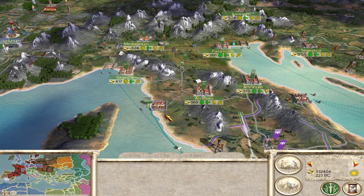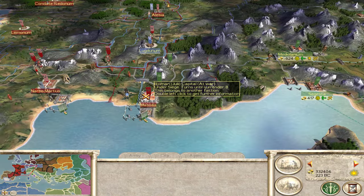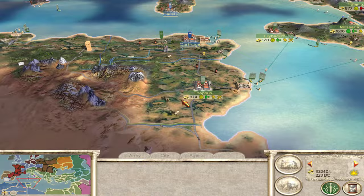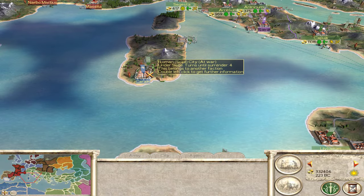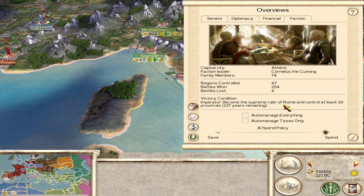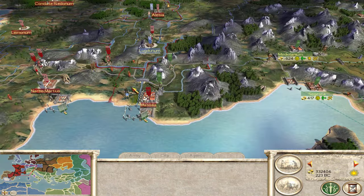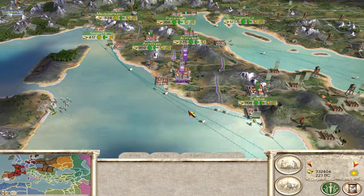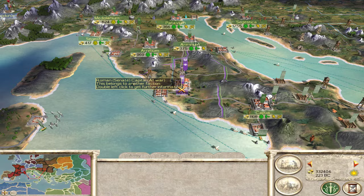Welcome back, everybody. In our last episode, we continued the fight in the Civil War. We've got a siege going on in Massilia, and we've taken Thapsis. We've got a siege going on in Carolus. We're going to continue the fight. We've got 47 regions controlled. I want to take two more — probably Carolus and Massilia — and then march on Rome to take the 50th settlement and win the game.